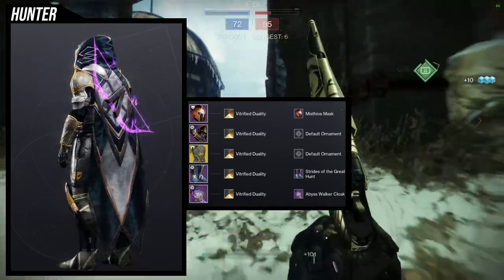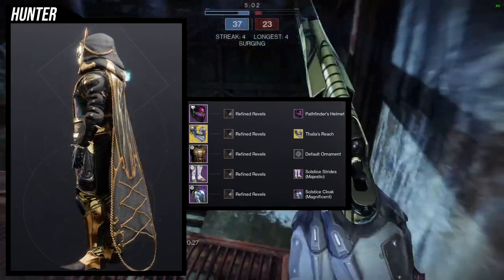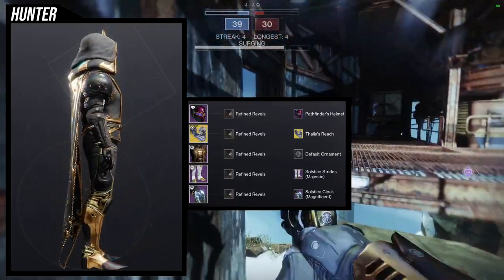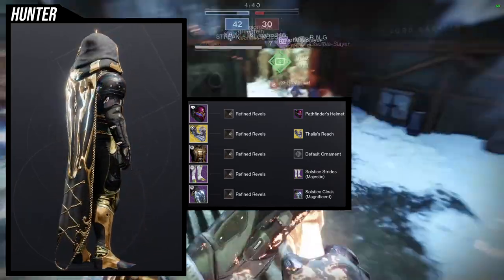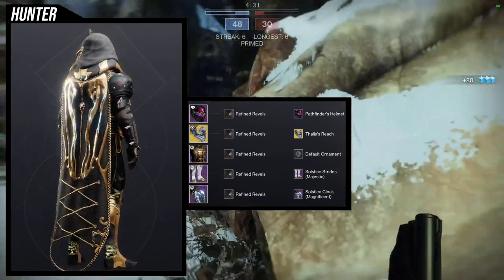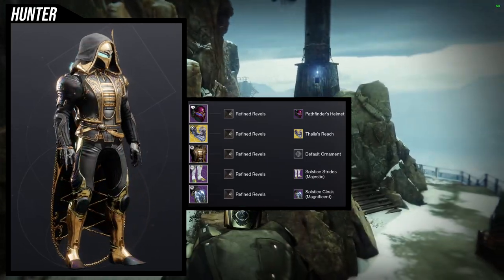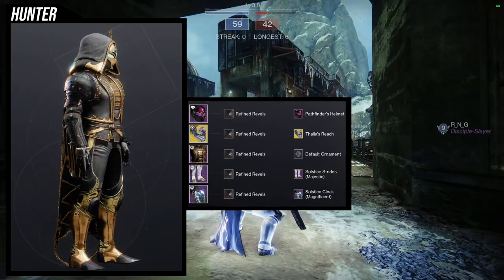I know a lot of people use Dragon's Shadow, so hopefully I see some people use this set because I do think it's a banger. For the next set, we're going to be using Thalia's Reach ornament for the Liar's Handshake. I'm going to be really honest - I did not mean to use the Refined Revel shader. This was the original look that I made; the only difference is the shader. I actually ended up using Ensilvered Snare, which is the shader from Grasp of Avarice, the solo one, and I think that one came out way better. Not saying Refined Revel looks bad - it looks cool. But my biggest gripe is the Solstice Stride's Majestic - you can see the different golds, and that's why I decided to go for something else because I didn't want the golds to clash.